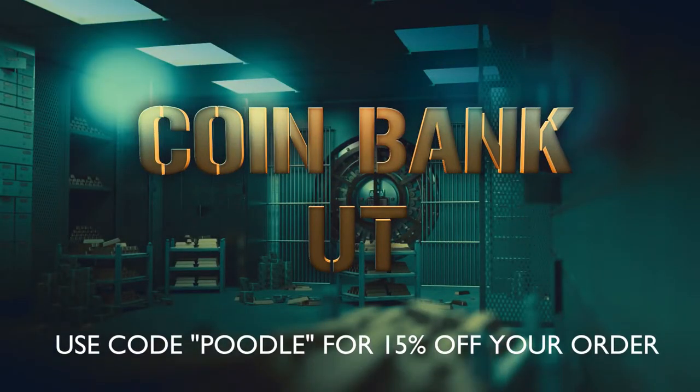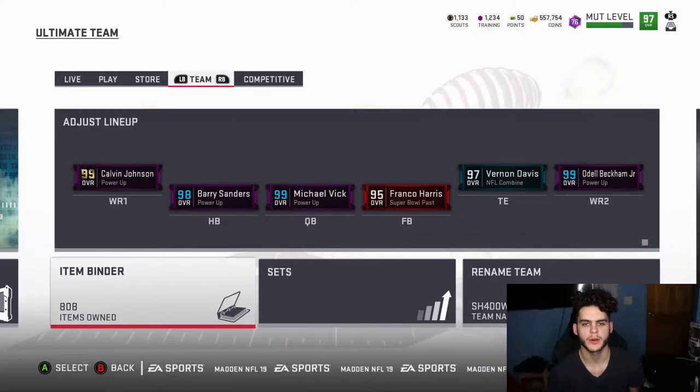For cheap, fast, and reliable coins, make sure to head on over to Coin Bank UT and use code 'pool' at checkout for 15% off. Hey, what is going on guys, it's Poodle back with another Madden Ultimate Team video.